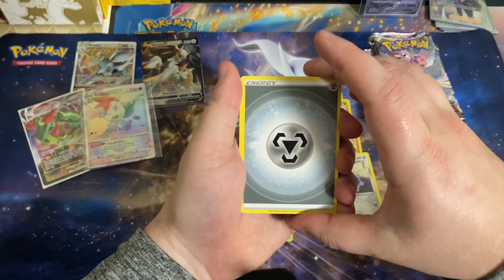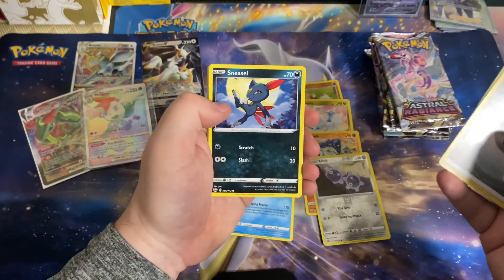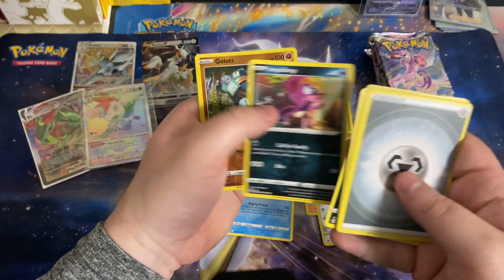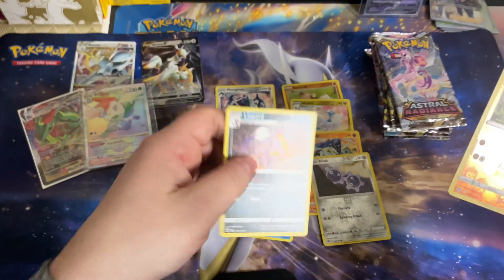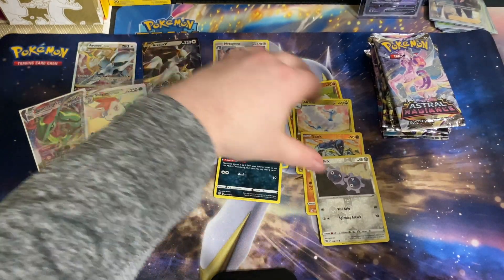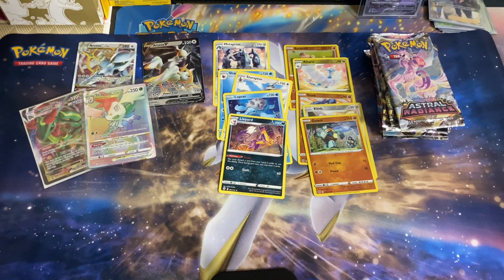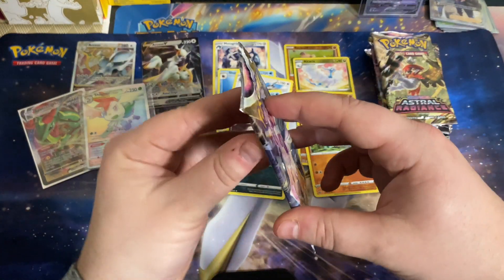We still got one more Brilliant Stars pack — anything's possible. We got Metal Energy, Magma Basin, Crawdaunt, Claydol, Sneasel, Clink, Spiritomb, Axew, Impidimp, Golett — going into a Liepard, which was a very playable card from Brilliant Stars. It was actually one of the cards they gave away in the Build and Battle decks. Now we're going to jump into Astral Radiance.